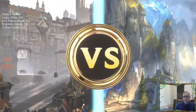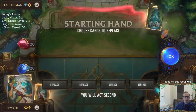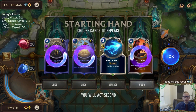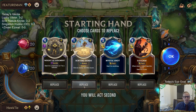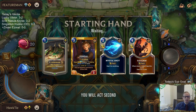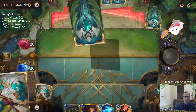Oh, another Ezreal deck — this is not going to be a good matchup for us with all the Puffcaps. We're going to need to deal with those Puffcaps immediately. I kind of wanted to keep Scrying Sands because if they go round one Teemo, Scrying Sands would stop them from getting five Puffcaps, but that's not really worth it.